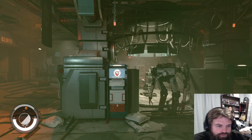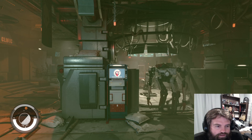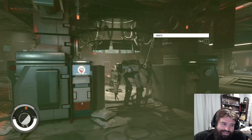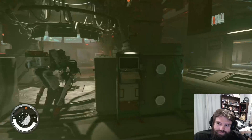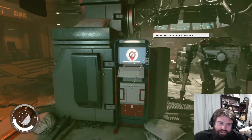Hey guys, just doing a video because I was doing my head in that I couldn't get anywhere with the Crimson Fleet missions because of the bounties. Best place to do it is at The Key, the Crimson Fleet base. As you can see, it is behind where you get the Crimson Fleet missions — there are two self-checkouts for paying off your bounties.